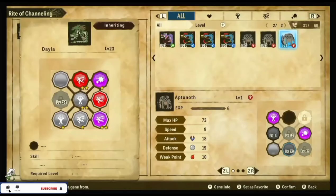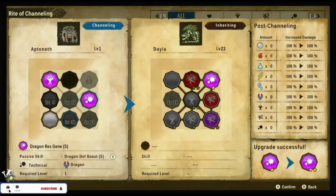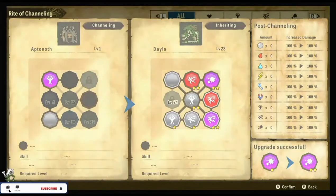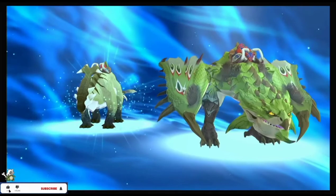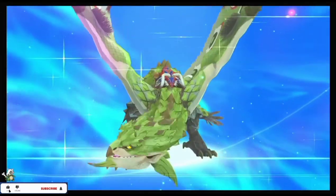Tip number seven: max out your monsties by combining genes via the Rite of Channeling. By doing this you will max out their attacks and you'll be able to give them different abilities, such as anti-paralysis and anti-poison, which will help you in battle.